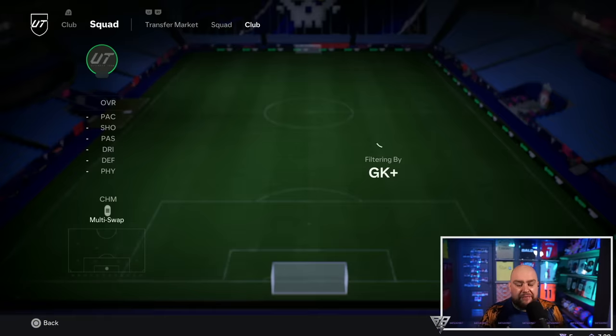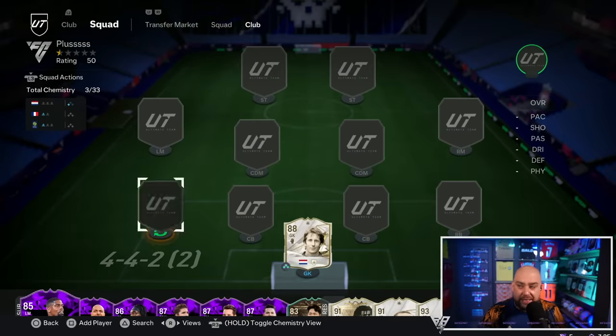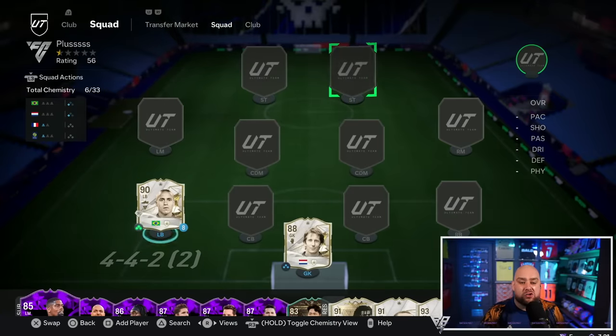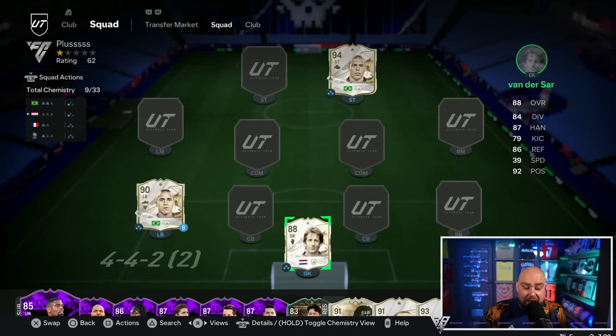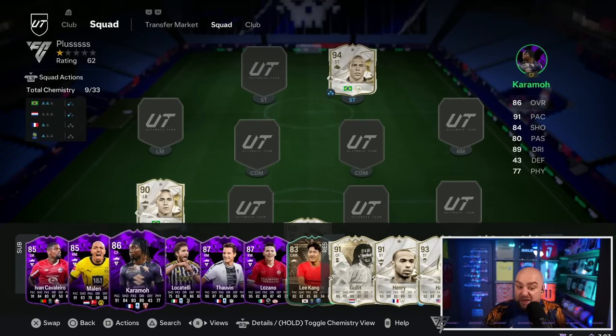Now goalkeeper - we are going to throw in the icons. We're going to go with Van der Sar, straight in the team. Left back, we're going to throw in Roberto Carlos. And then in the striker position, for chemistry reasons, unfortunately we've got to use a Brazilian striker - so why not throw in R9? The rest of the team is going to be surrounded with purple, and we're going to show off some players which I think are definitely worth keeping an eye on.